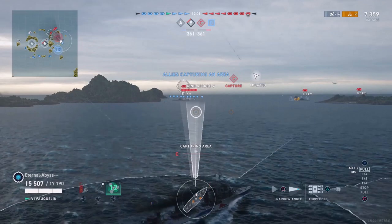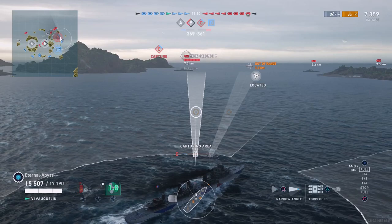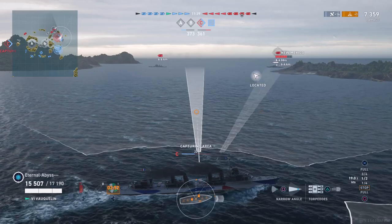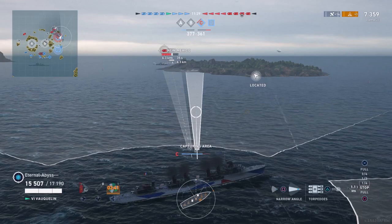Eternal Abyss's ship modules and commander build is down in the description. For ship modules he's gone for Aiming Systems Module 2, Propulsion Systems Module 2 and Concealment Systems Module 1 — giving improved torpedo traverse speed, main battery dispersion, acceleration to top speed, and reduced detectability at sea. That additional minus 10% concealment is very much required on French destroyers.